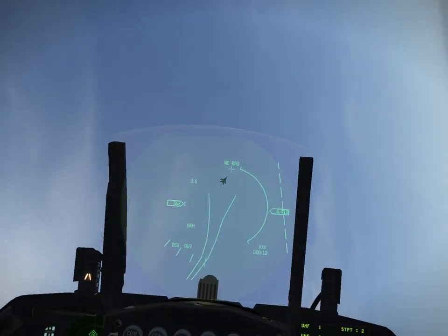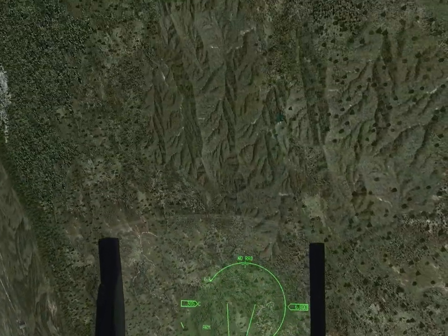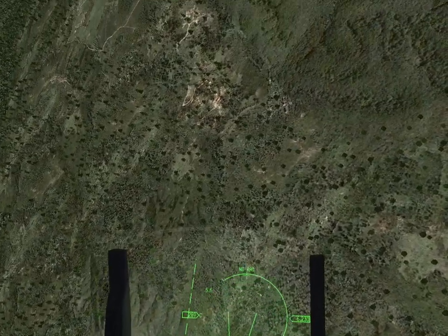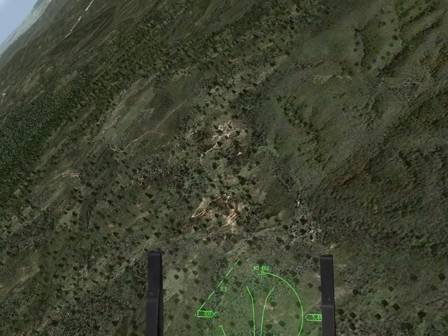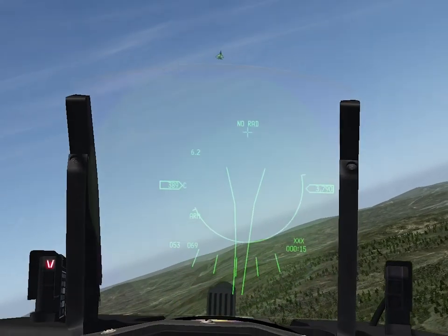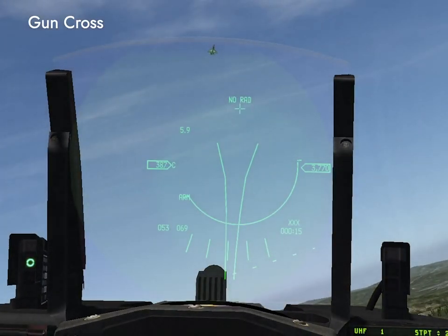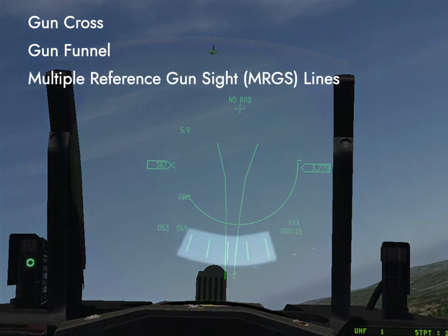I'm in a Block 52 Viper looking at the EAGES gun sight. This is the newest sight in the F-16 and you'll find it in the tall block Vipers — that is Block 40 and up — as well as some of the upgraded Block 30s. Without a radar lock, we're going to see three elements of the sight here: the gun cross, which shows where our cannon is aimed, the gun funnel, and the Multiple Reference Gun Sight lines, or MRGS.